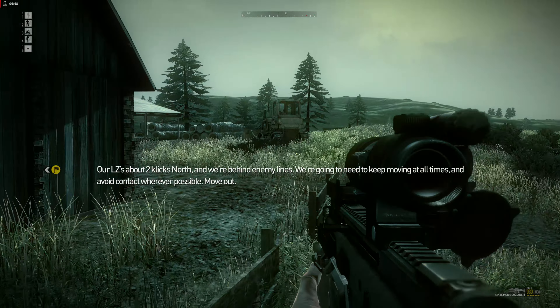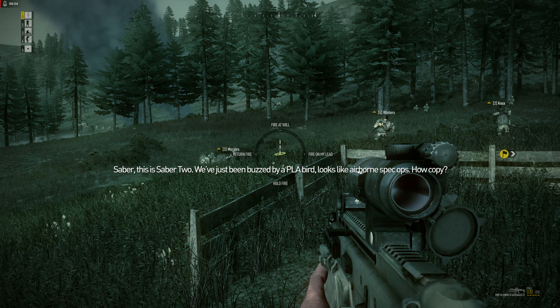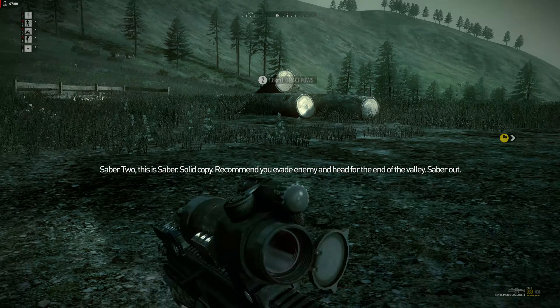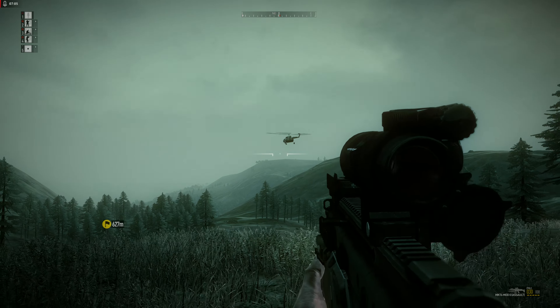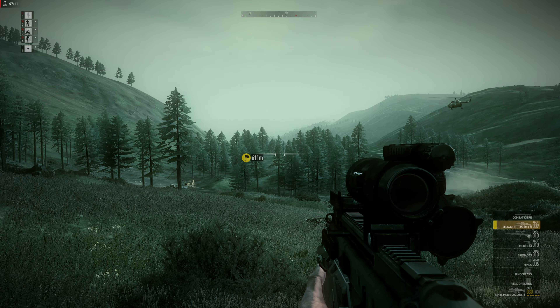Extraction point is two kilometers away and these guys are shooting at the helicopter. Recommend you evade enemy and head for the end of the valley. They're going to be dropping off a special forces team down here — I need to get eyes on that drop location right now.